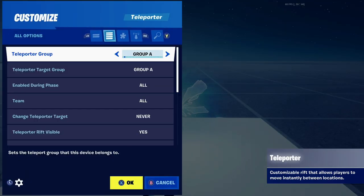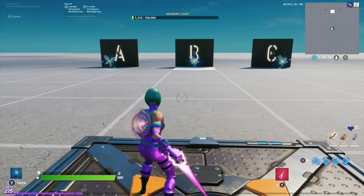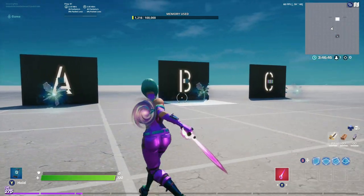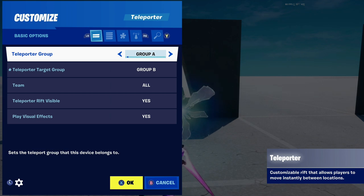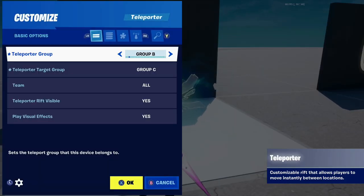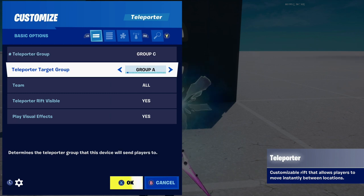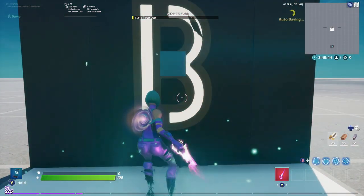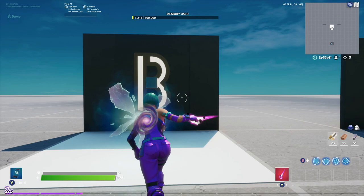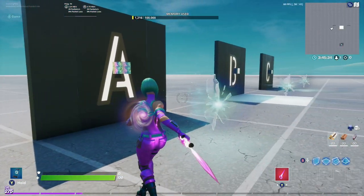Let's move on to some additional teleporter settings. We went over teleporter group and teleporter target group — and they don't have to match. Maybe if you go into group A, you want to come out to group B. Here's an example with A, B, and C as different teleporter groups. This one is teleporter group A but the target group is B. The next one is teleporter group B but the target group is C. Then C goes back to A. So you will never go back through the same teleporter you entered — A goes to B, B goes to C, C takes you back to A. Hopefully that gives you a better understanding of how teleporter target groups work.